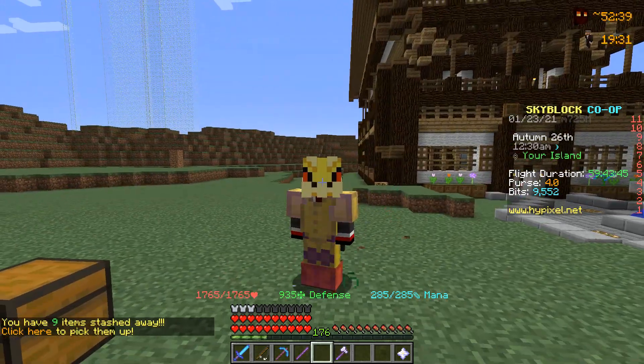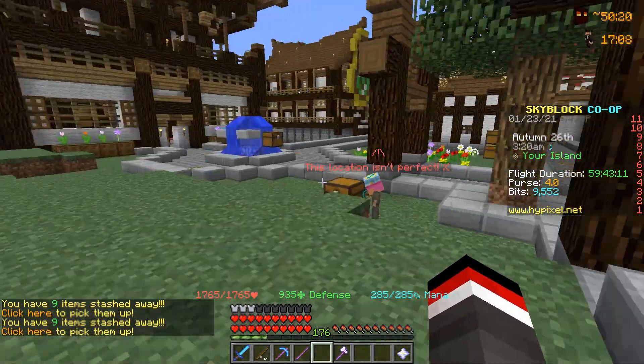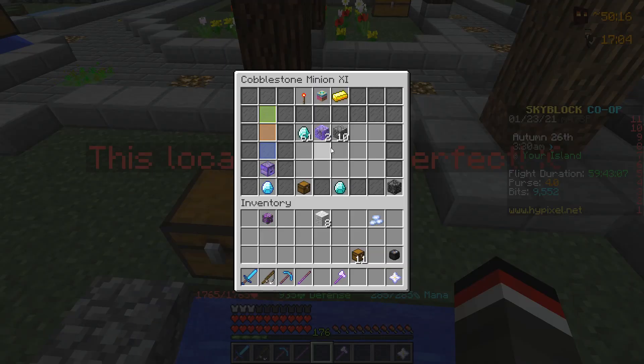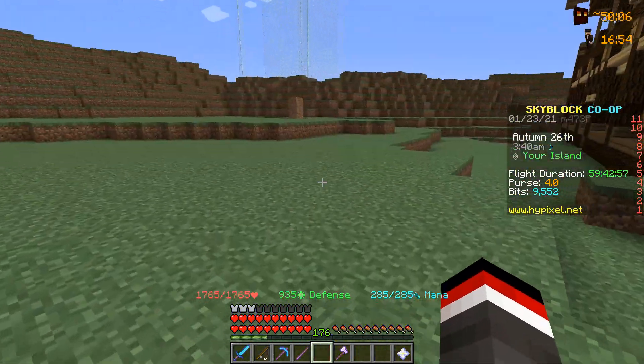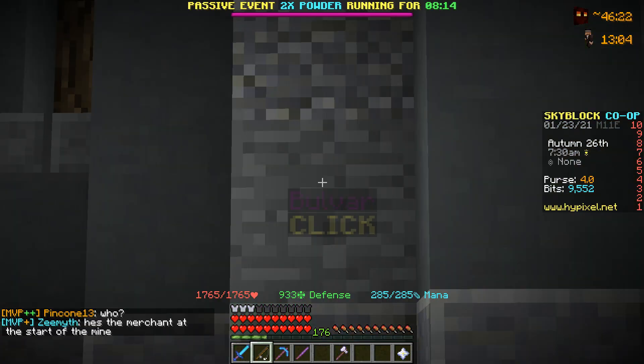We're going to start obtaining tier 12 minions because we are the minion man at the end of the day. If we head over to our cobblestone minion, there are a select few minions you can actually upgrade to tier 12, and the cobblestone minion is one of them. It tells us to talk to Bulvar at the Dwarven Mines, so we are going to head over there and make this upgrade happen.